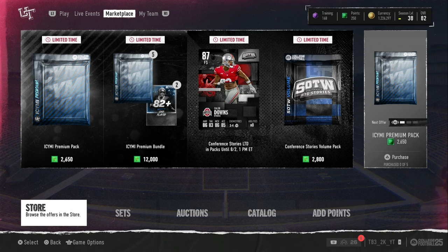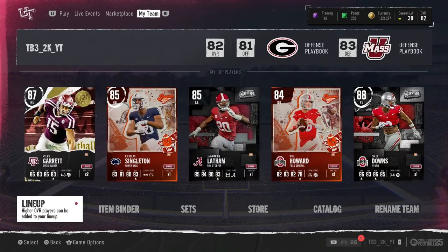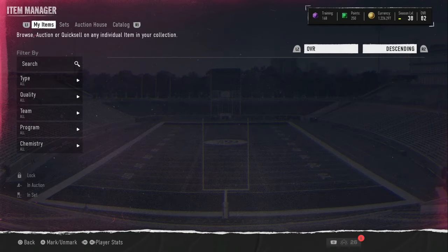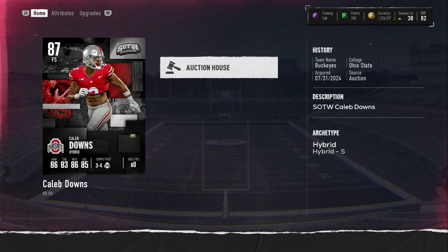What's up YouTube, we're back. In this video we're opening 500,000 coins worth of freshman packs, looking to pull the new Caleb Downs LCD. It's the last day he's in packs. Currently I have four of them - I did buy all these for around 500k.